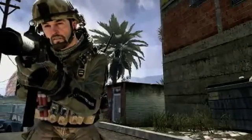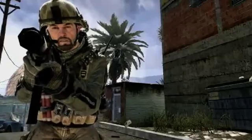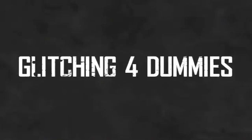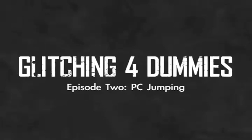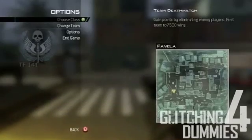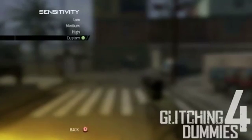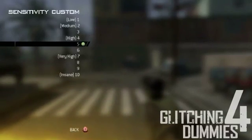I'm only going to show you how to do one of those today in this episode because that's all I have time to cover, and that one is PC jumping. Now before you get started, you want to make sure you have a class with a high mobility weapon and lightweight on. And once you're in the game, you want to make sure your sensitivity is set to 4 or 5.